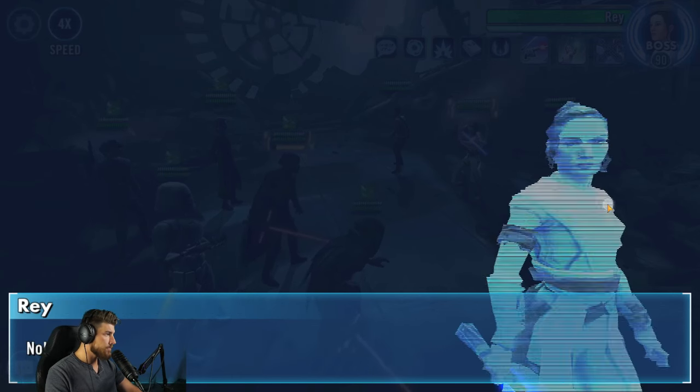Use Phasma to boost turn meter, Kylo to boost it further, then do the mass assist to knock out Resistance Hero Finn. Finish Resistance Hero Poe next. Then you're left with a solo Rey — in tier 4, you can actually stun Rey (possibly a bug) and knock her out. In tier 5, you can no longer stun Rey, but she still can't kill you, so just work through her.